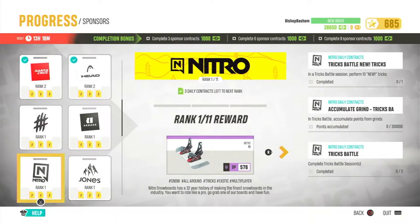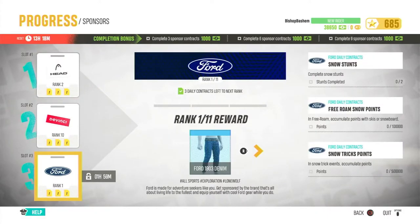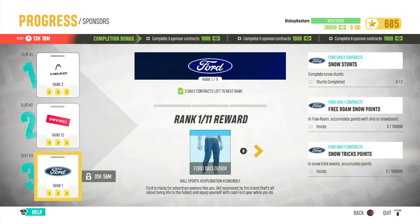I saw some jeans for the Ford sponsor — I've been looking to get some clothes. I'll get some Ford 1903 denim. When you choose the sponsor you want to work on next, just make note that it's a timed thing. I actually can't change it again for another hour and 59 minutes.